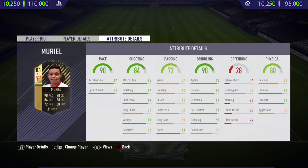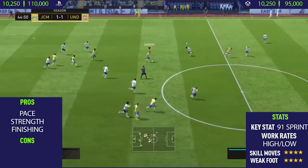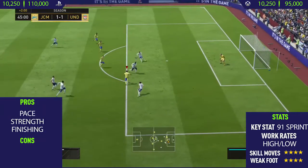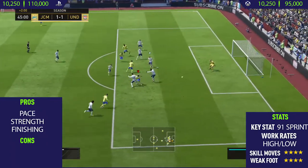Looking at his in-game stats, he's got some absolutely crazy stats such as 88 strength and 91 sprint speed. This guy is one of the best overpowered players on FIFA 18, and you will start to see him a lot as a super sub or even in teams, just because he is so good.